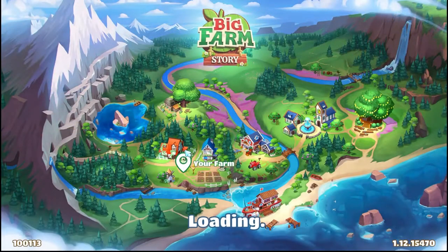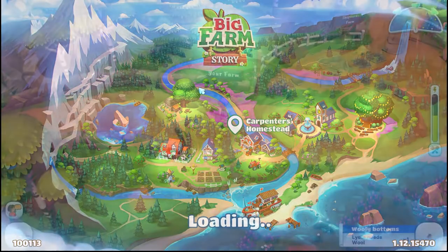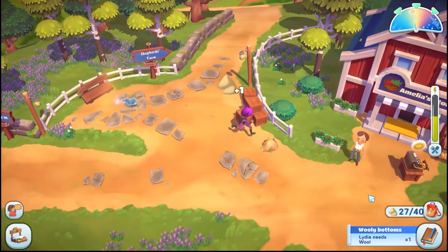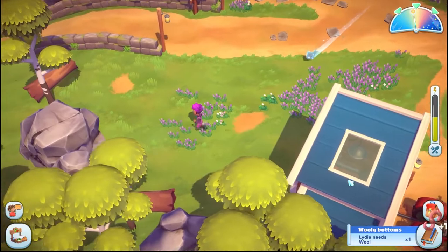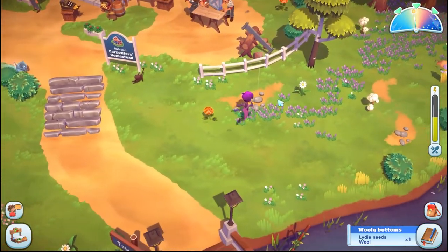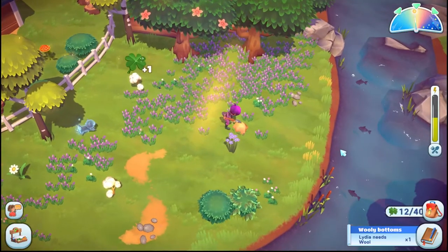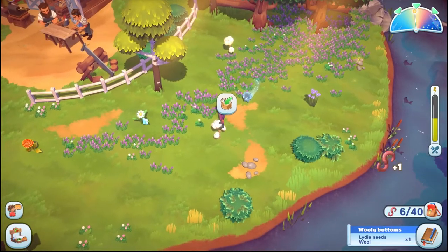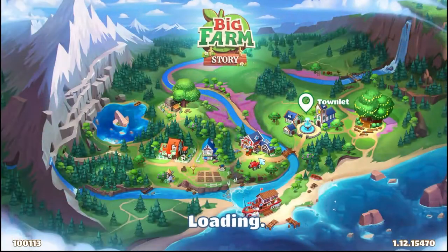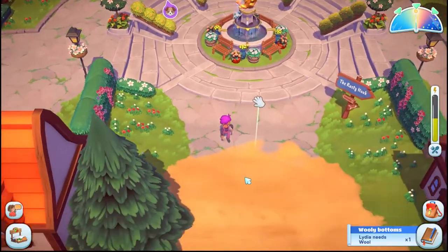Let's go to the rusty hook. I wish there was a fast travel — even if I had to pay some money. Any little hay bales so I can get some fiber? I need fiber! Oh yes! Getting fiber now — but that means I have no room. Let's go, excuse me, to the rusty hook!